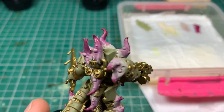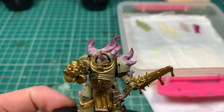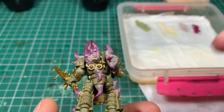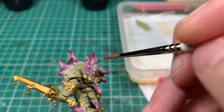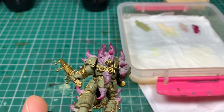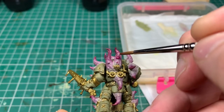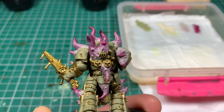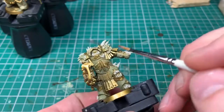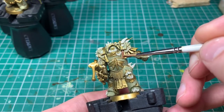Now the other thing to do is: these models have a lot of pustules and boils all over them. After the wet blending, to make the tentacles really pop, take the red purely on itself and drop it onto the lighter pink areas — that really makes those boils and pustules stand out. Then take the pale flesh color and drop that onto the darker pink or red areas, and that makes those pustules pop further down the tentacle. That part of the paint job probably took longer than any other because that model is absolutely covered in tentacles.